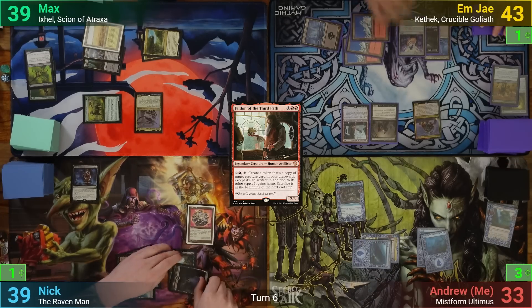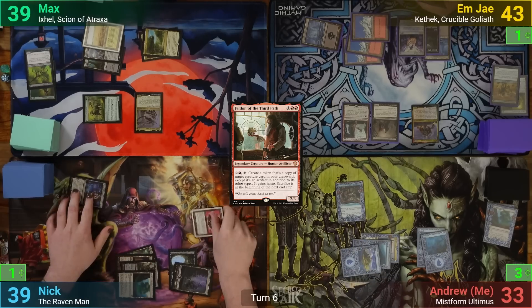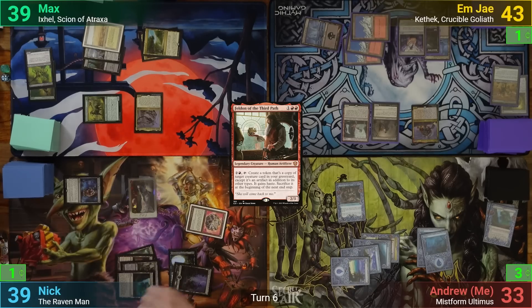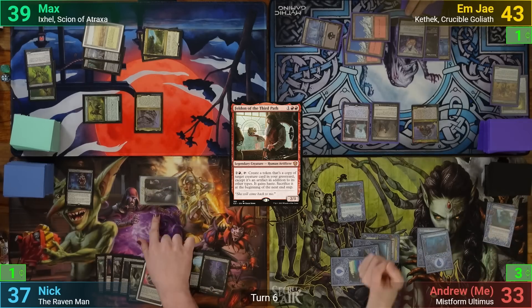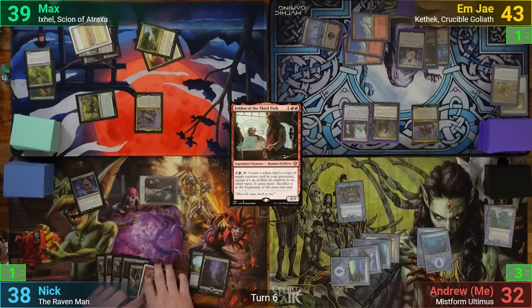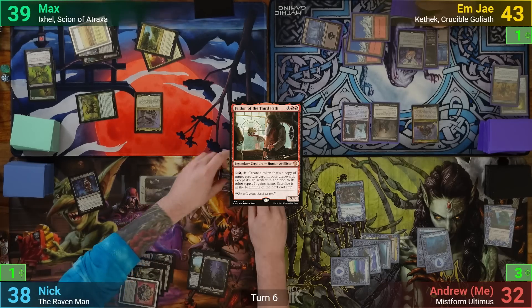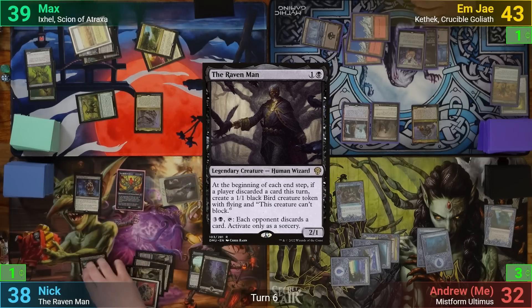During my endstep, Nick uses the Connections to lose one and draw a card, and also activates his Heart to lose one and make a Vampire token. Nick plays a Swamp for turn and swings the Lifelink token at me for one. He makes a Blood token from the on-attack trigger from the Glass-Cast Heart, deals one, and gains one. He then recasts the Raven Man, paying the one for the study, and passes.